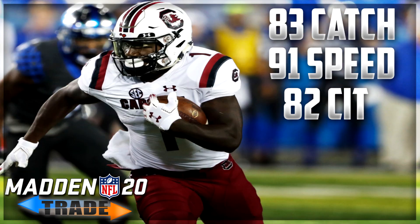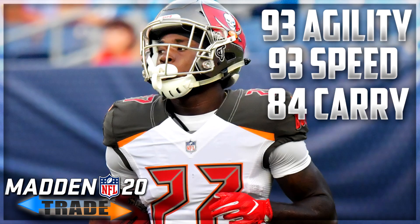Honorable mention number three: Deebo Samuel, 71 overall wide receiver from the 49ers — a rookie second round pick. He's currently wide receiver six on the 49ers depth chart, so if the AI isn't perfect you could finesse the 49ers to get an uber talented receiver. He comes in with 84 ball carrier vision, 82 catch in traffic, 83 catching, 85 spectacular catch, 91 speed, and 92 jumping.